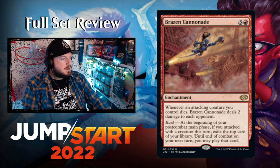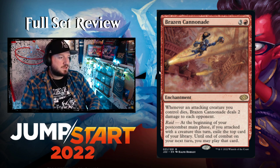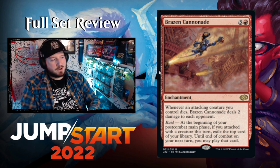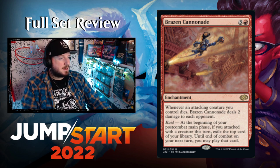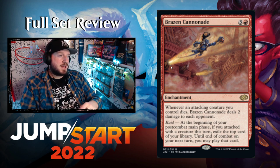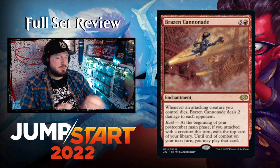Brazen Cannonade — three and a red for an enchantment. Whenever an attacking creature you control dies, Brazen Cannonade deals two damage to each opponent. It also has Raid: at the beginning of your post-combat main phase, if you attacked with a creature this turn, exile the top card of your library — until end of combat on your next turn you may play that card. A really powerful enchantment — aggro red is going to love this. Drop it on turn four and it shores up the rest of the game.